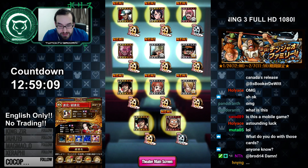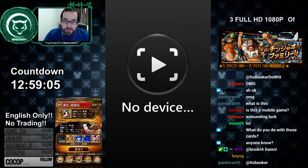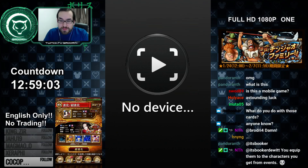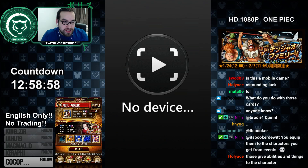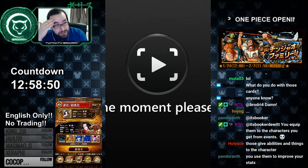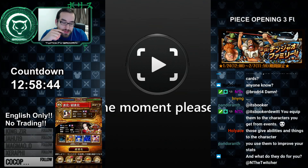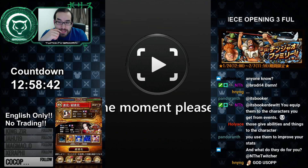Our free card is a three-star Usopp. So we got five five-stars from that multi! Just as my phone crashes — perfect. I'm going to transfer it to the emulator so it actually works. We got five five-stars — not the Zoro or Usopp ones I wanted, but we'll take them. Anyway, see you guys next time, peace!